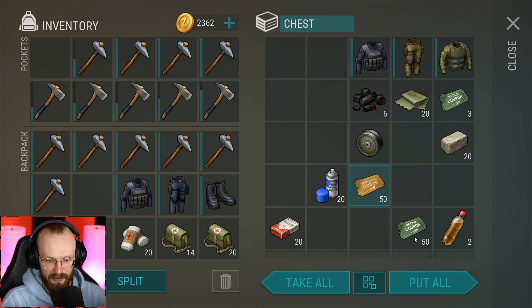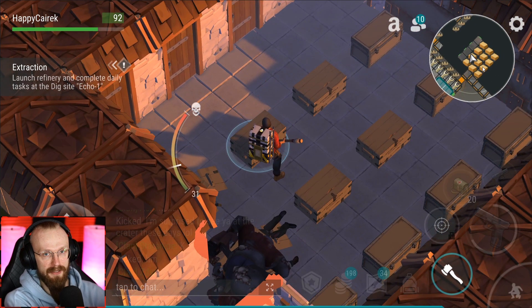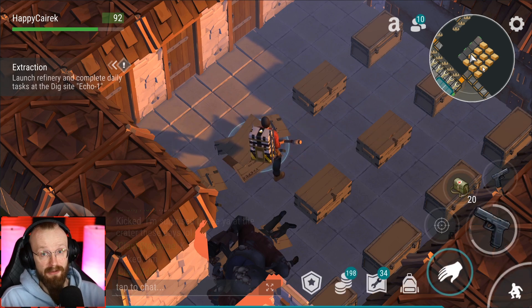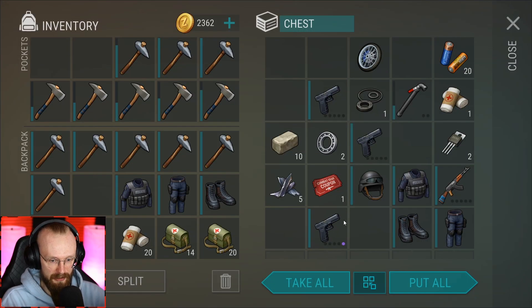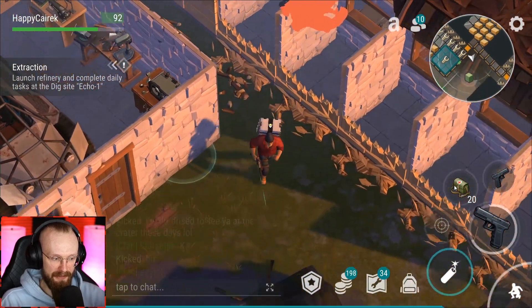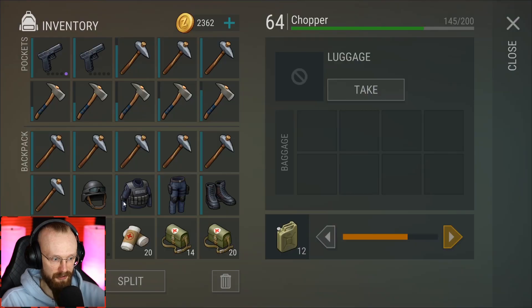We got another SWAT body armor — don't need that. We got some orange and green tickets. We already have a lot of those tickets at the base because every time I clear Bunker Alpha I get like those orange and green tickets — I already have like hundreds, maybe even thousands. We got some guns — that is pretty sick. We can get a helmet here. We already got an entire SWAT armor, so I'm probably just going to get back to my chopper and fill it up with some epic loot.